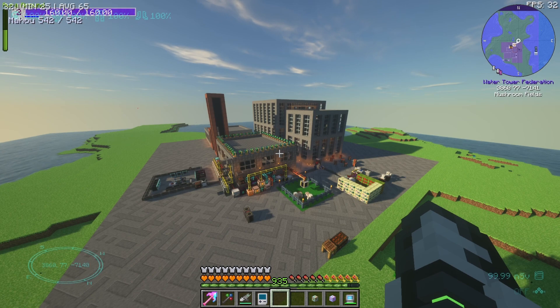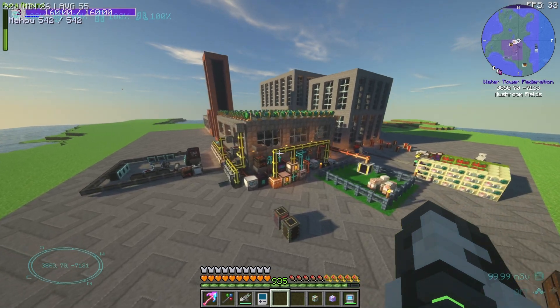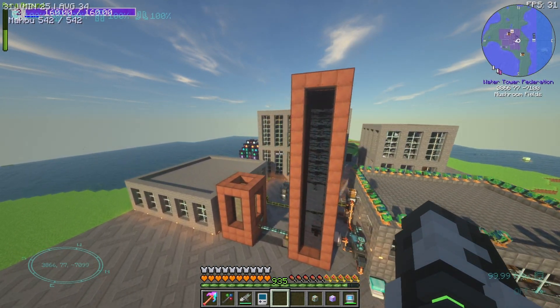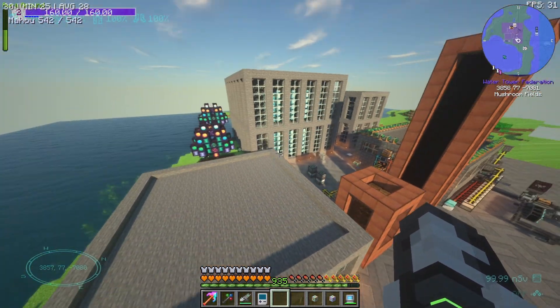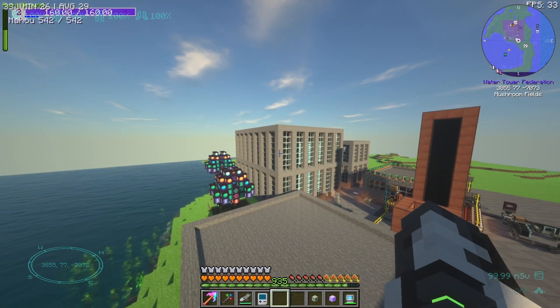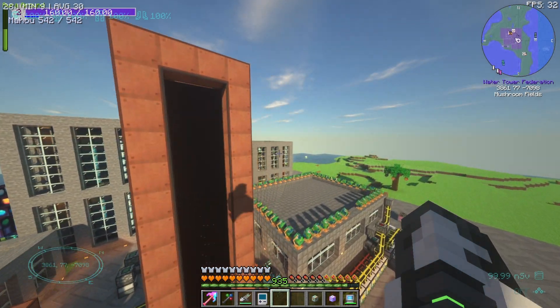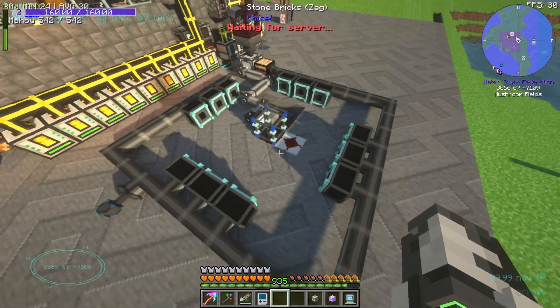Alrighty. So this was Water Tower Federation. Derpy Snow Luna might have been a part of this. I just recognize this as being Polly's base — and also the design is very much a Polly design. He loves to put these big industrial buildings, these skyscraper warehouse style builds. So yeah, I'm pretty sure this is Polly's base.